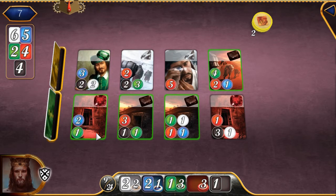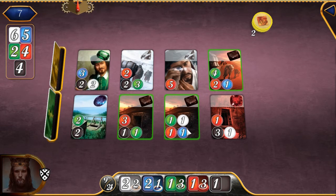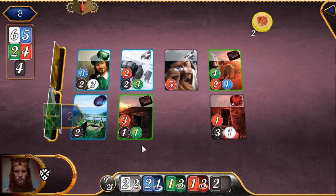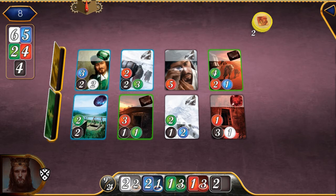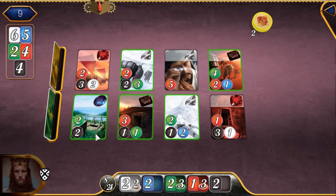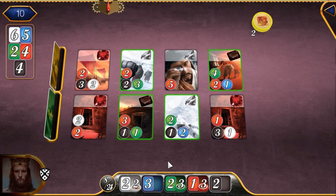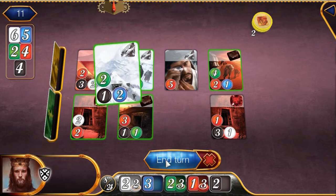You can get up to two gold wildcard gems by reserving cards; however, if you play optimally, reserving cards is unneeded. The main puzzle of the challenge is to figure out which order to buy the cards in, to build up the necessary bonuses to buy other cards while avoiding the unnecessary spending of gems which you cannot get back.